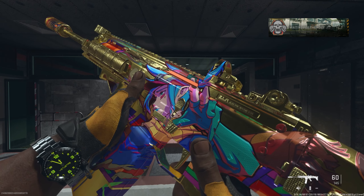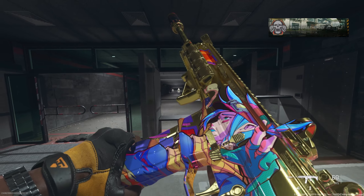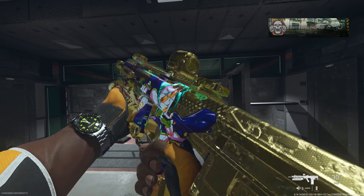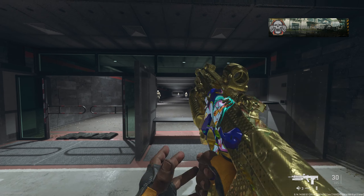Overall, for 1800 COD points this bundle is pretty solid. It offers tracers and death effects as well as a head start on the new rifle weapon released this season. Plus, the camos don't remove the anime design, which is a major win — some of them would just remove it completely.